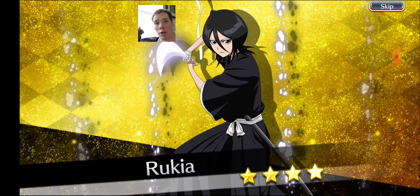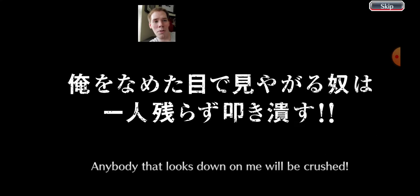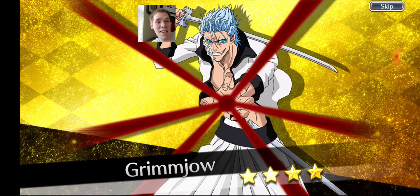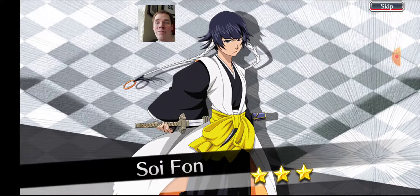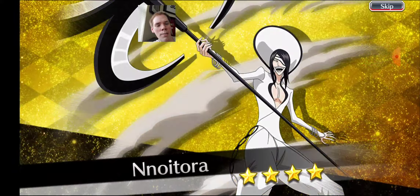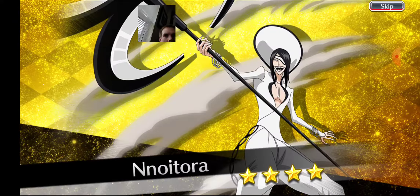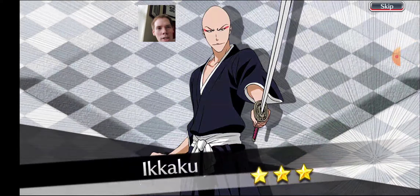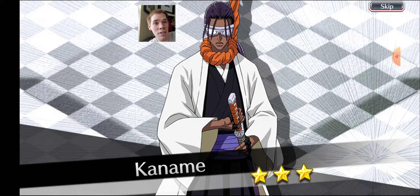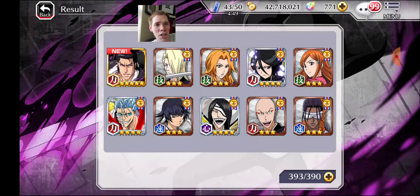There are going to be people out there who will not be able to say they even got any banner character at all. So be happy with what you get, and I'll be happy I got Kugo — the newer one. I'm wondering why they made Tsukishima the invincible skill person. Maybe Kugo would have made more sense, because he's a more attack-oriented character. Tsukishima as a normal attack build doesn't make much sense.